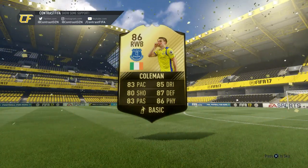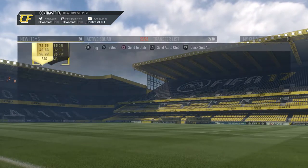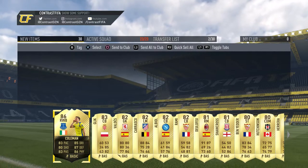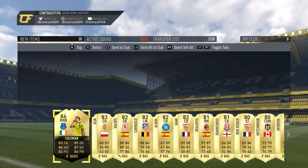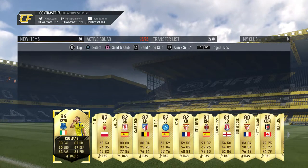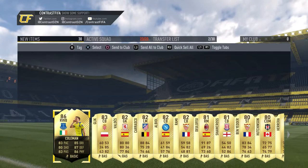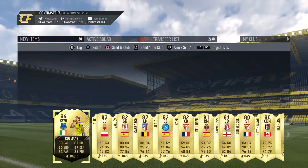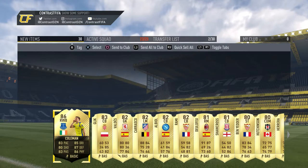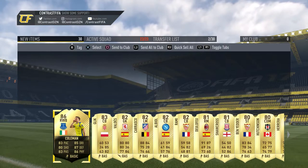No way, we just got Coleman! Finally EA have given me a good pack. I've spent almost 12k FIFA points this year and still haven't got a single walkout. I've gotten Zonzi inform and Trippier inform, and now we actually get a good inform who goes over 100k, but I will not be selling because he fits perfectly into my team.